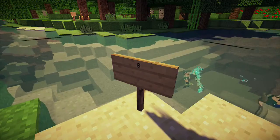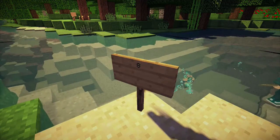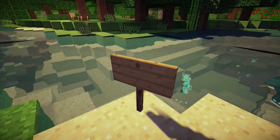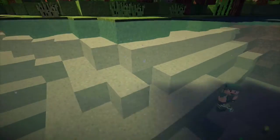At number 8, what we're gonna do is always bring a fence with you when you're going underwater. Ever see one of those water temples? Just grab a fence and go underwater, place a fence and it'll give you an unlimited water source.